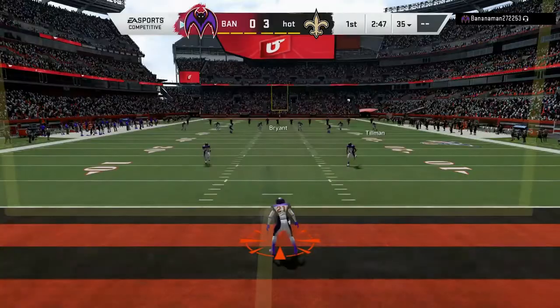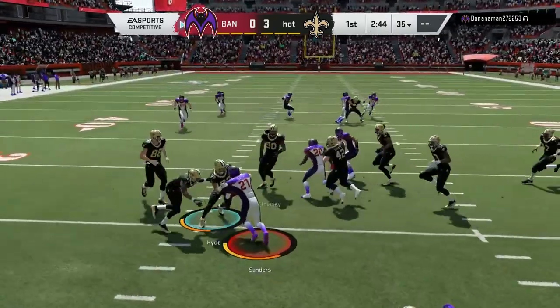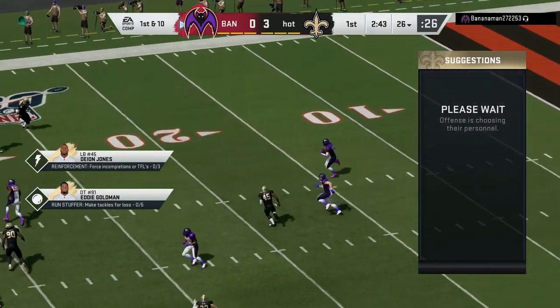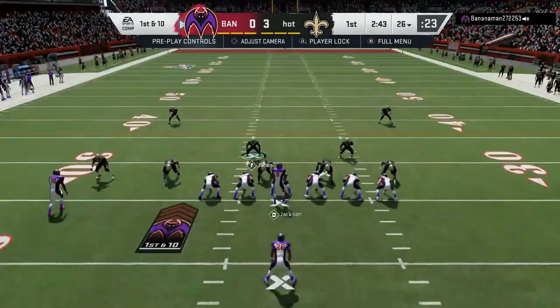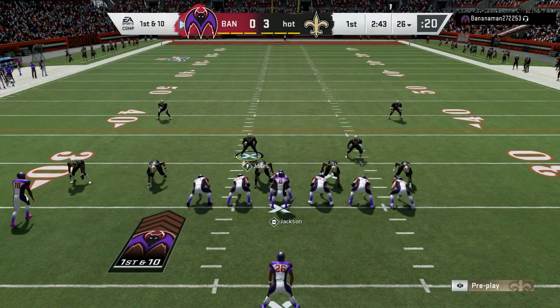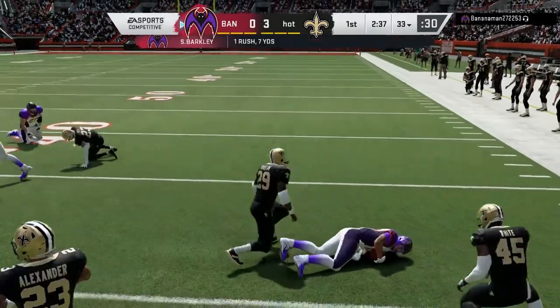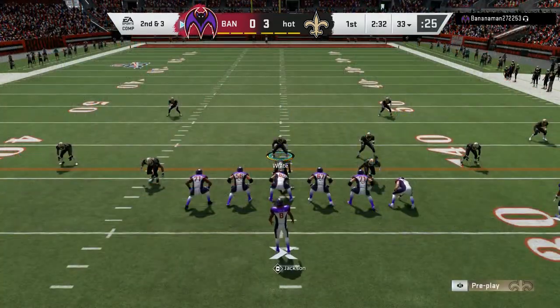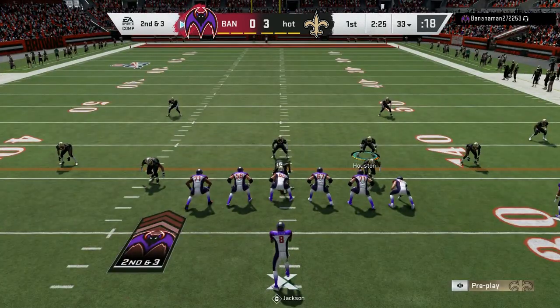Pretty good timing on the kickoff — pretty deep kick. We tackle him at the 26 yard line. We are in a Cover 3 at the moment, see what he does first. He motions a receiver. A pitch for a couple yards — at least he made the tackle there, first down. Let's put a spy on — I'm scared of Michael Vick. Oh no, Michael Vick, Lamar Jackson — very scared of him, he's probably going to scramble a lot.